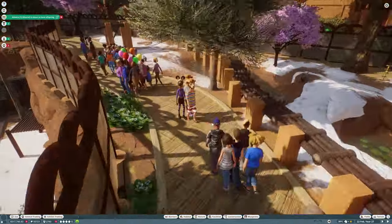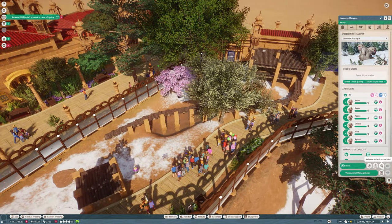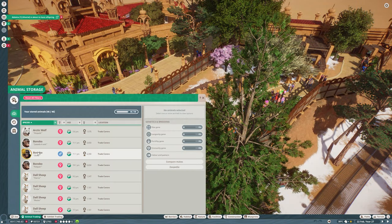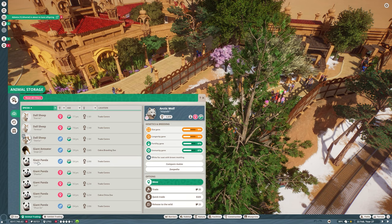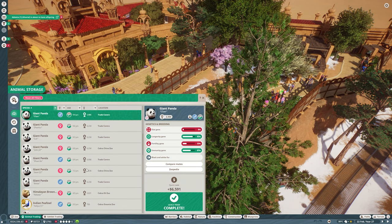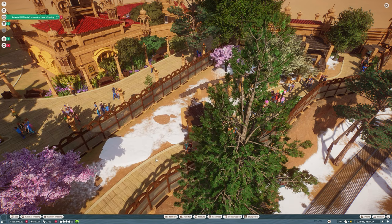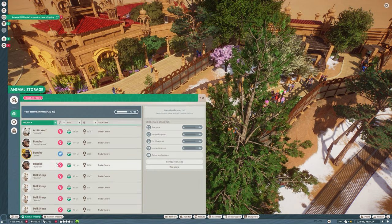Now we're going to start getting ready to clear out this habitat. One discovery we make right here is that we have too many animals in our animal trading center. You can only have a total of 50, and since I had just bought six sheep I didn't have enough space to put the eight Japanese macaque in there, so we need to go through and start selling off some of the animals.